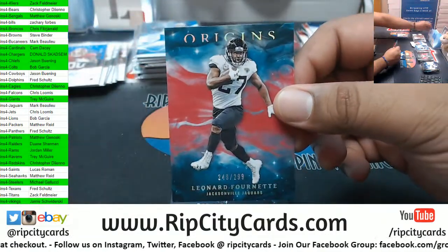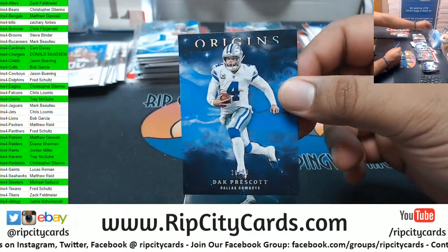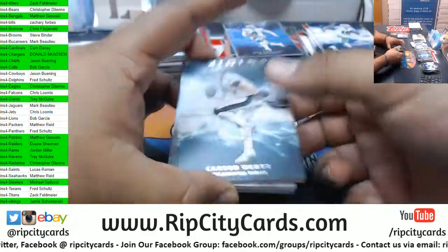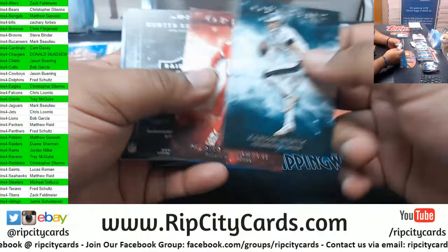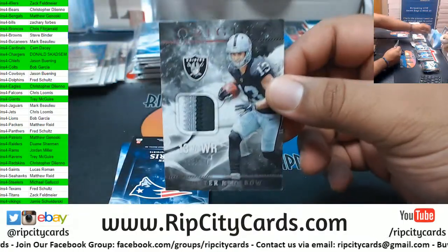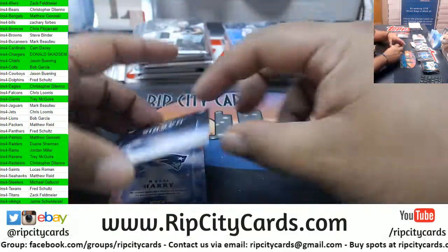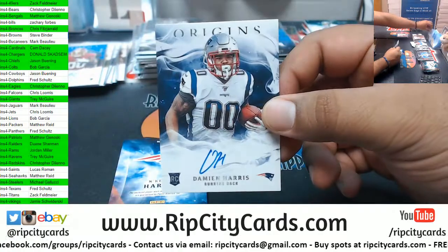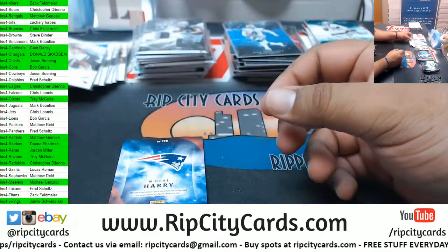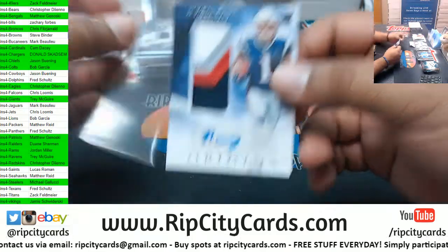Fournette 299 Jags. Prescott 99 Cowboys. Wentz Eagles, Mahomes Chiefs. Renfro three-color relic 199 Raiders. Damian Harris — another Patriots box, wow! Damian Harris and N'Keal Harry RPA Patriots — wow, two Patriots boxes in this break!